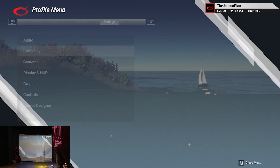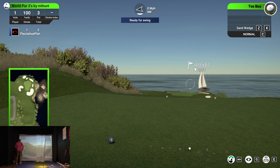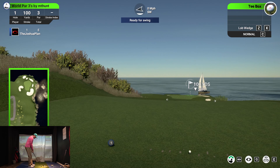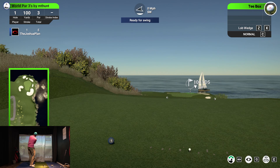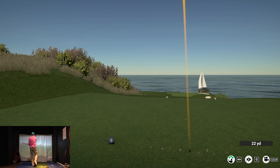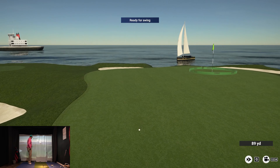Hello, ladies and gentlemen. My name is John McCarthy, and we are about to play golf. I'm going to do a lob wedge here. We are at Pebble Beach — the famous par 3 down to the ocean. Let's see how it goes. That one didn't feel super solid. We'll see if it gets long enough. That's going to be a long putt.